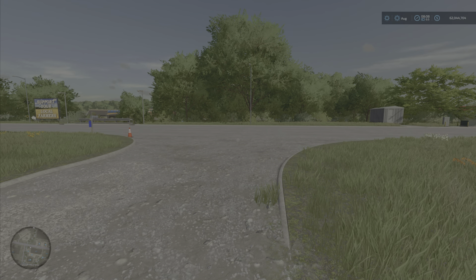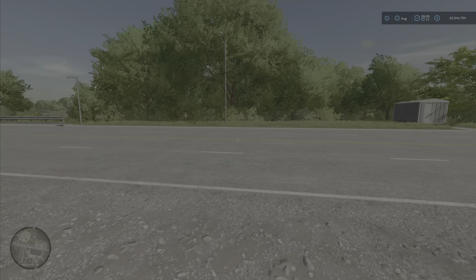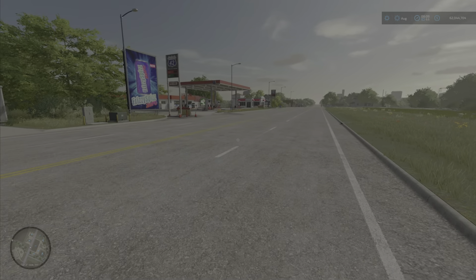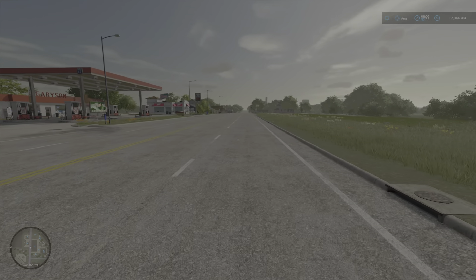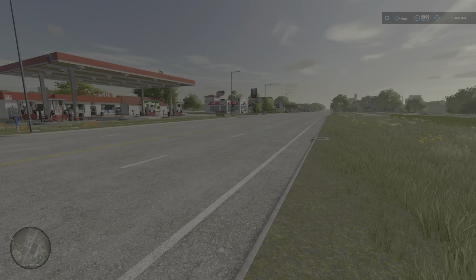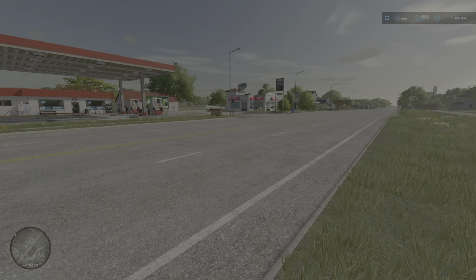For mod maps, we have the Construction Map — that's going to be 42.11 megabytes to download and install. I'm not going to show it off because it's very similar to No Man's Land or the flat map from FS19. They have a few things built in, but overall you can build the map however you like.